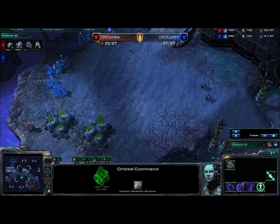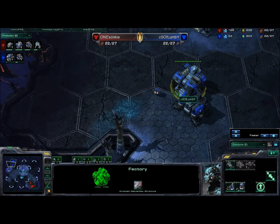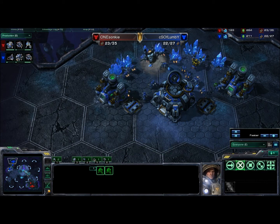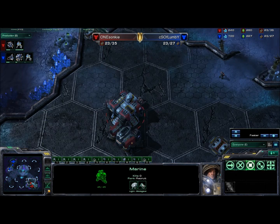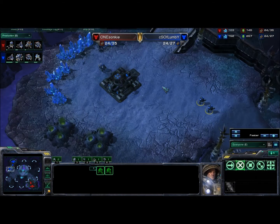I do believe both players have scouted each other. Flumby is putting down his Engineering Bay after his first barracks and factory, and that scouting SCV went down. But Sonki is watching out with his Marine, which is very good, because then he'll have prior knowledge if Flumby tries to push out.